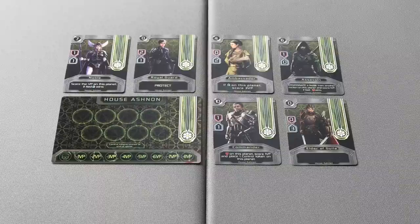The six faction cards are: the Noble, the Royal Guard, the Ambassador, the Assassin, the Commander, and the Elder.